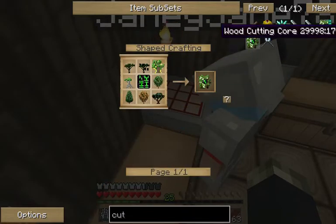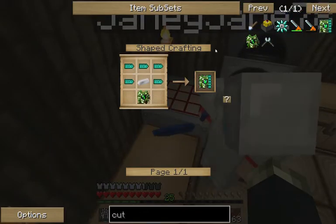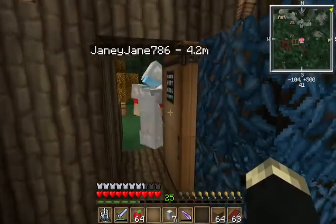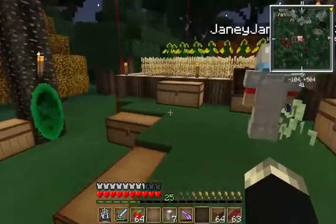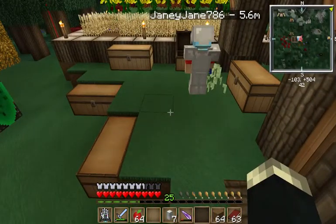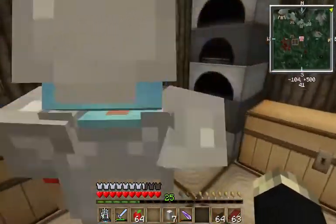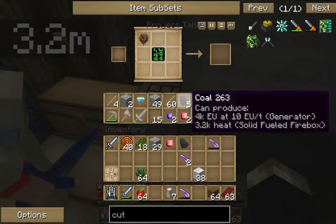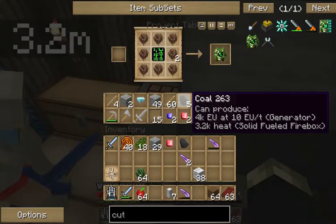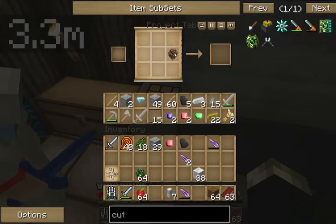And then basically you put that in the middle and surround it with saplings — like any kind of saplings. It doesn't matter which kind. They could all be the same. I'm gonna take brown and autumn things. And then basically you just need one of those, so you can get rid of that tree also.